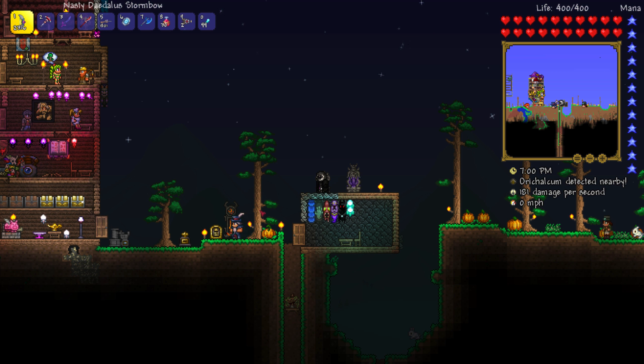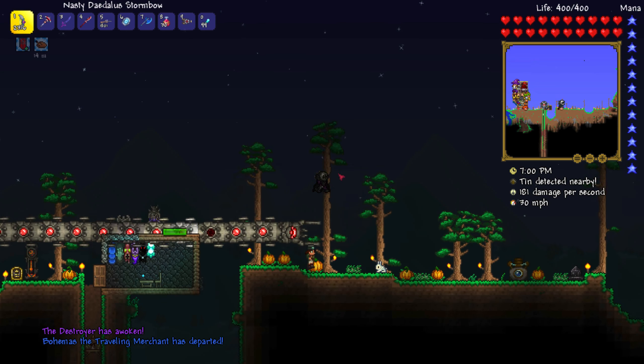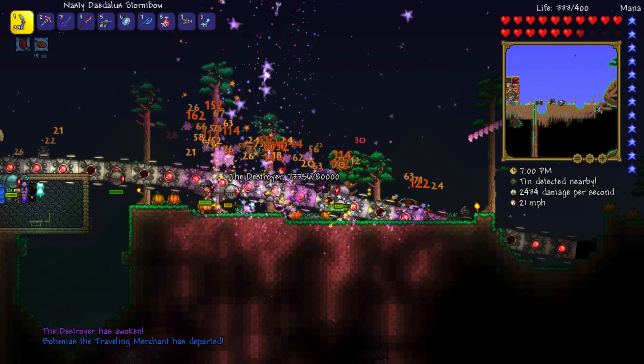And this is the weapon I'm gonna be using — super easy to get, you just kill a Hallowed Mimic or something. I'm gonna show you now. You could use buffs if you want to, but you really don't need to because he dies really fast.